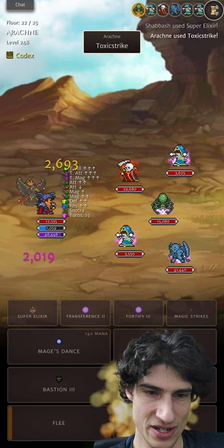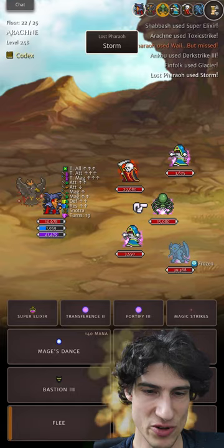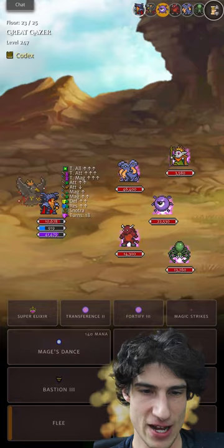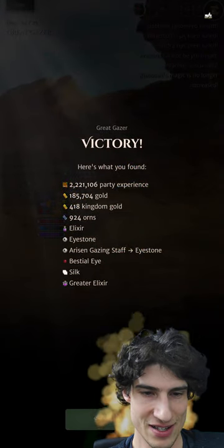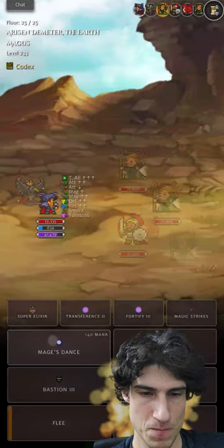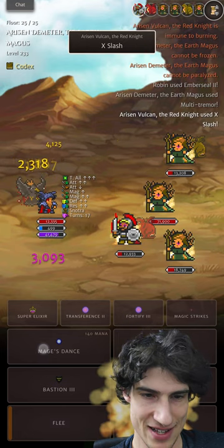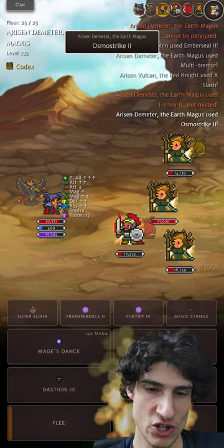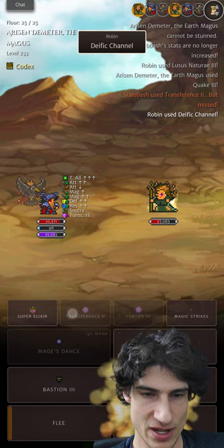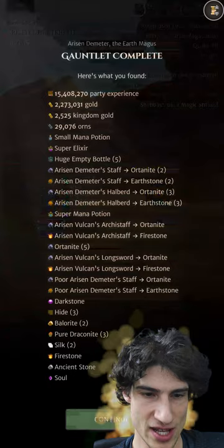Zerk Anku could hurt. But look at these — all the Lugas procs are BOOM! If you get like five, six-figure hits — that was pretty brutal. All the Demeters, lovely. When you one-shot one of these boss floors, that's the best feeling. And that's why we've got the cheap Magic Strikes — finish that off.